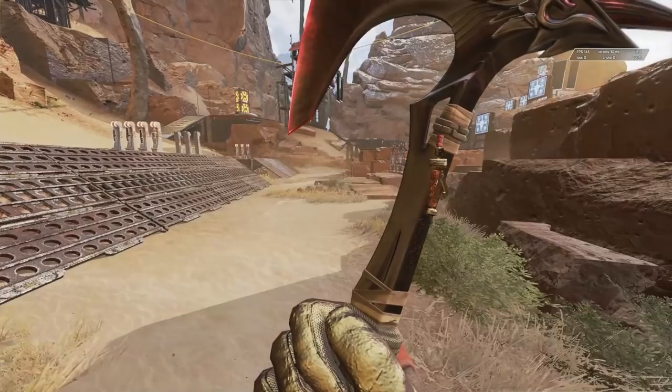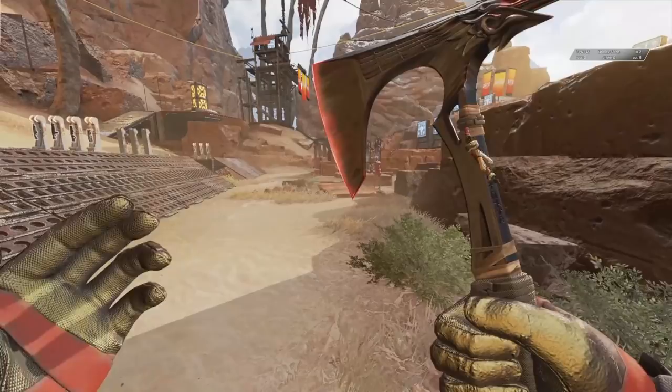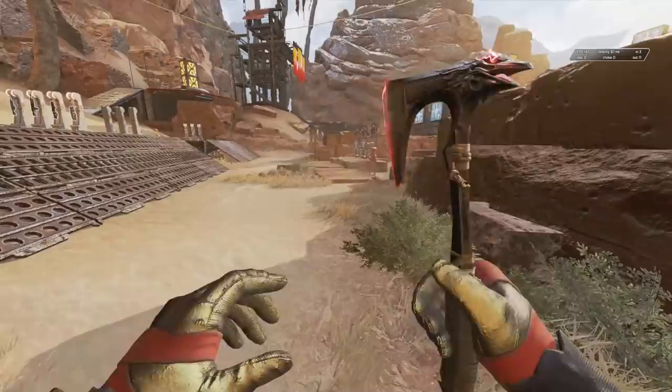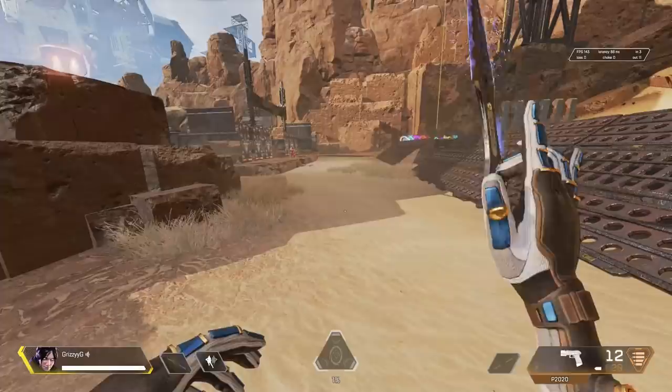Bloodhound's heirloom is Raven's Bite — a really cool-looking axe. It has a draw animation when Bloodhound gets the heirloom out, but there is not a unique effect when you melee with it. There are some cool ways to swing the axe at opponents, similar to how Gibraltar and Caustic swing their heirlooms, and there is a cool inspect animation while sprinting.